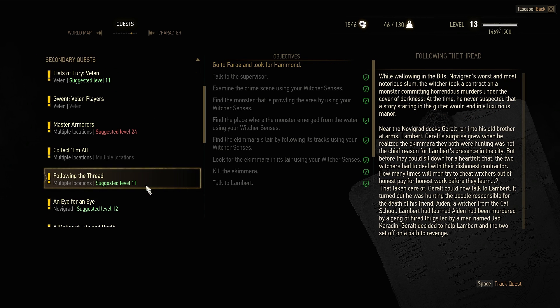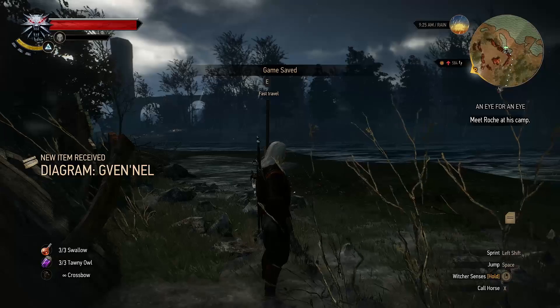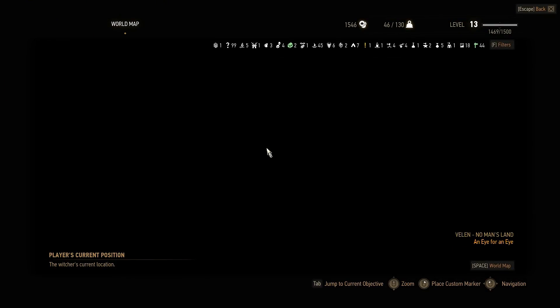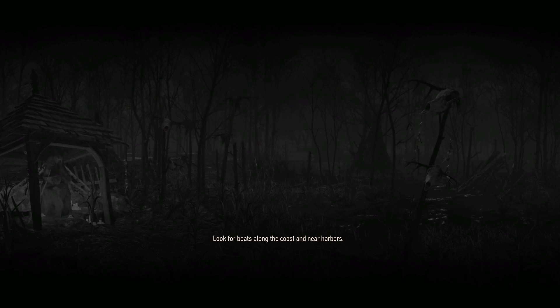Where are we heading off to now? Going to meet Roach at his camp — might be the thing to do next. Luckily we found this travel spot, so it'll make it easier to get back here later. I'll see you later.